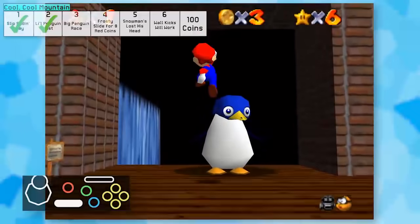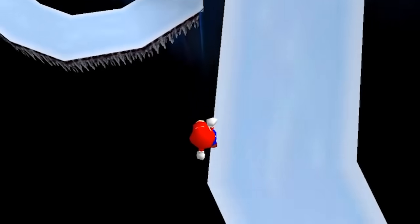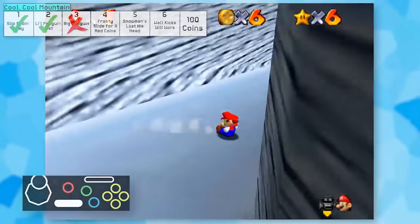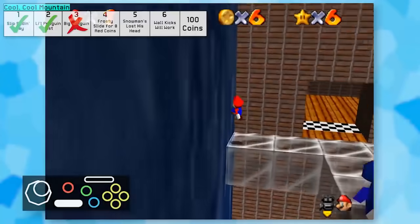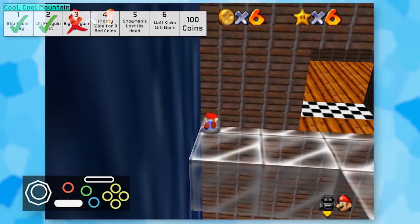For fun, I figured I'd try racing the penguin since I was somewhat used to the slide, and that didn't go well. While racing him, I did discover a pretty neat softlock though. By diving into this corner, Mario is stuck in this animation for basically forever. There's no way to slow down, dive, ground pound, or turn.